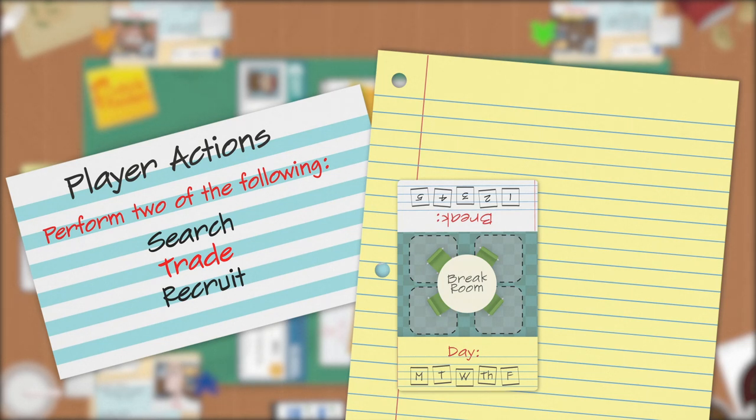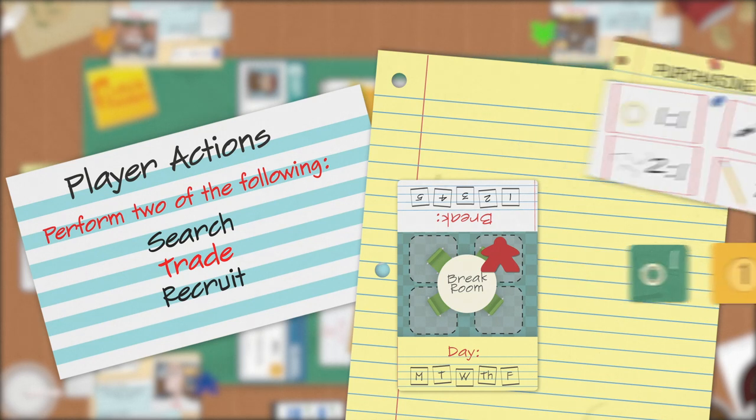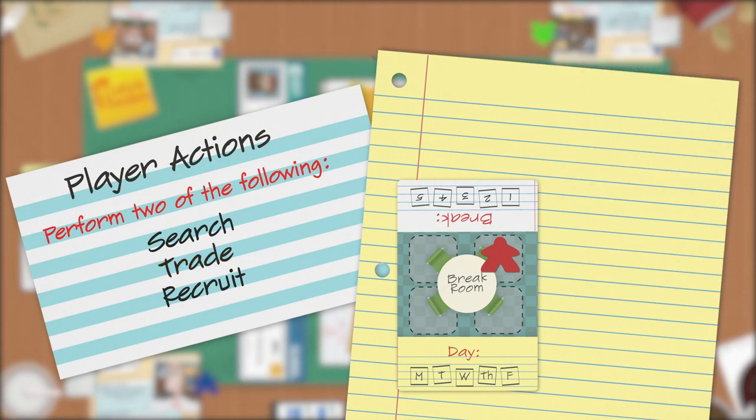To trade your supplies for seniority points, move your player meeple to the break room card. You can trade in only the supplies that are wanted by the current department. The department card will tell the ratio of supply to seniority point — for example, tape can be traded at a one-to-one ratio, so one tape for one seniority point.